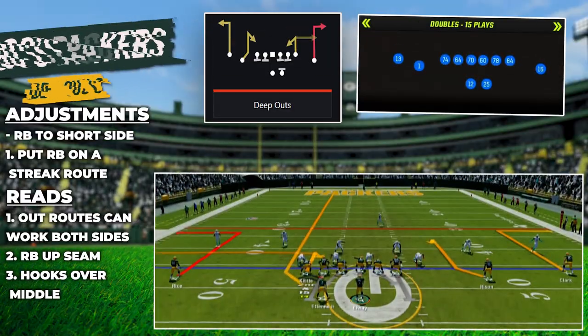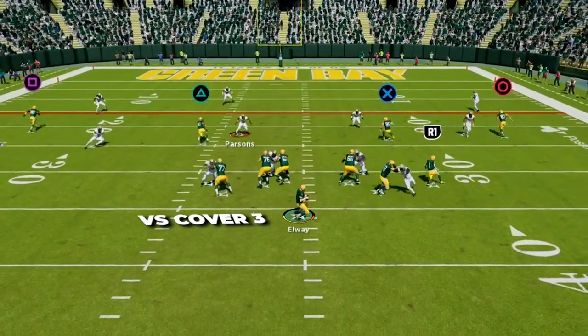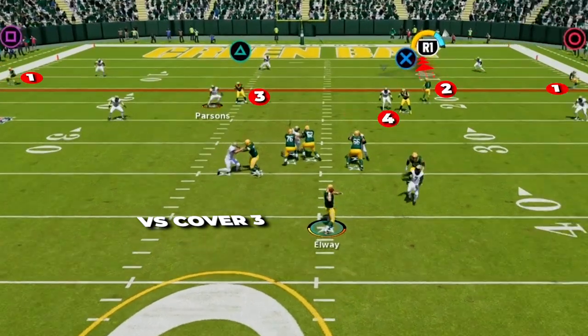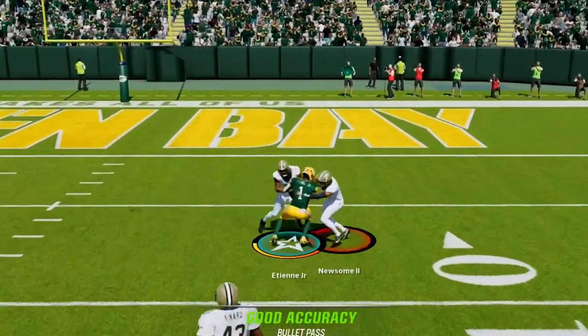The next play is Deep Outs in Gun Doubles. This is an excellent play especially versus Cover 3, and we want to play in rhythm — as soon as you hit the back of your drop, get this ball out and you can attack the sideline or up the seam for nice pickups.